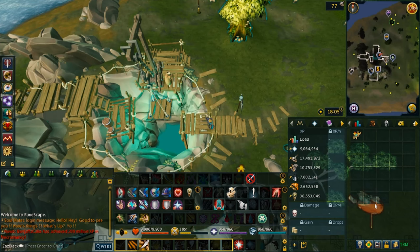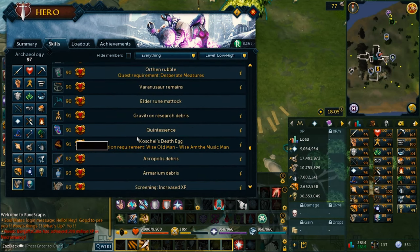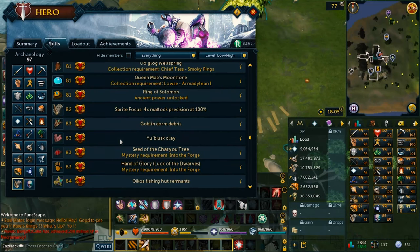Archaeology is a skill where you just do a bunch of digging in different kinds of dig sites. The confusing thing is that each level you unlock a new area to dig and a different dig site. It's never the same, it's always different, which is kind of unique actually.